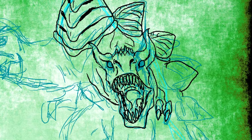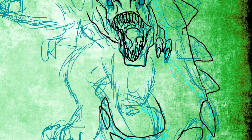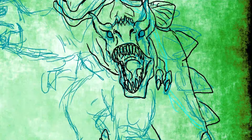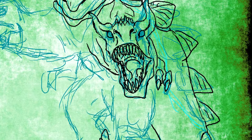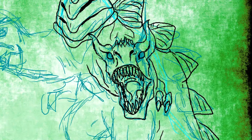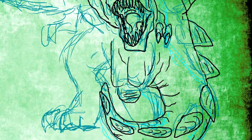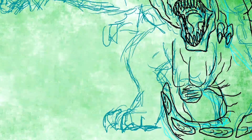He has two heads. One head breathes fire, the other head breathes ice. I know it's kind of goofy, kind of playground-esque, but that's kind of the spirit of where these characters come from — my love of 1990s action figure culture. You can see he has these heavy sort of plates on his back, kind of like a stegosaurus.